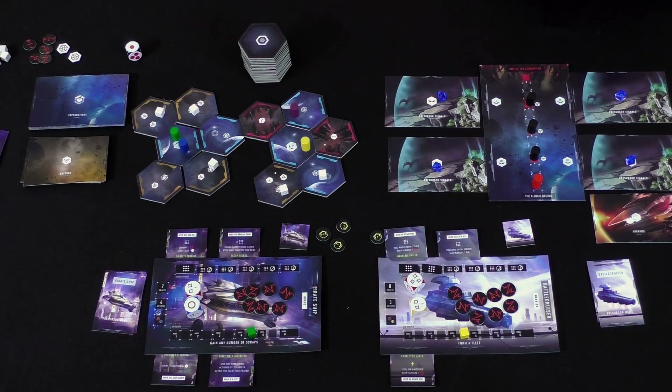On your turn, you're going to have a number of actions depending on which ship you choose — they will tell you. A lot of those actions will be to move around this map right here, which is made up of hexes. It's going to be randomly arranged, but it is a little bit predetermined that the corrupted tiles are going to be set at certain positions, so you'll have some idea of when they're going to come out. Everything else is pretty much random.